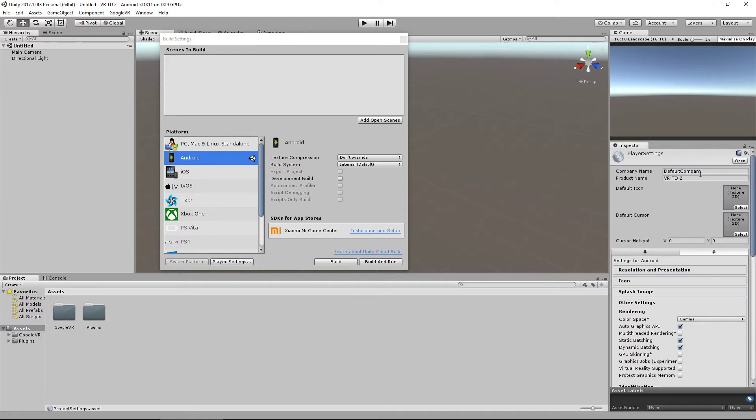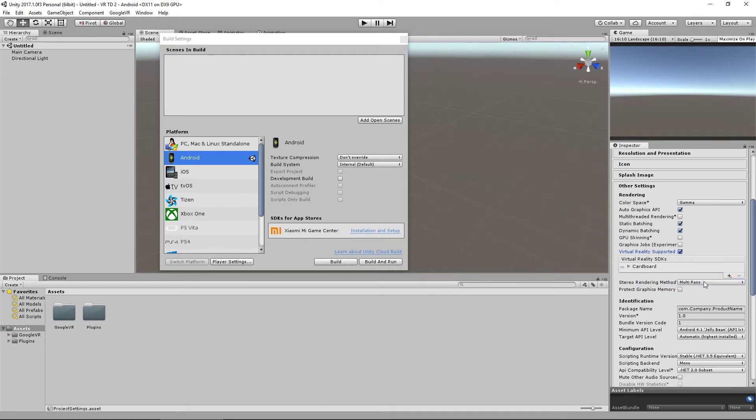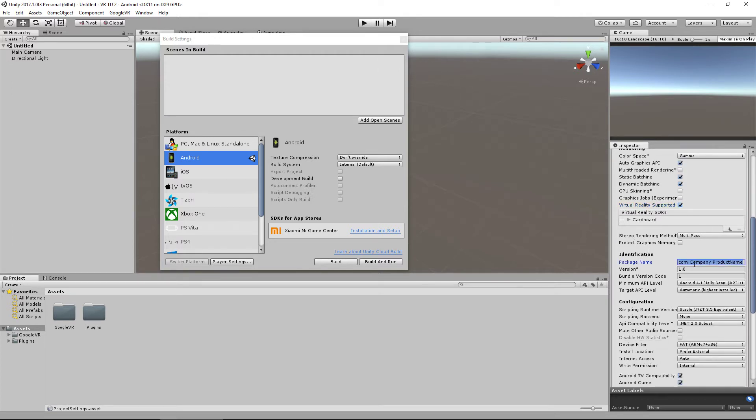Once the platform switches, click on Player Settings. I'd suggest changing your company name — I'm going to use Dingle Education. The most important setting is Virtual Reality Supported — tick that, click the plus, and make sure you've got Cardboard in there, otherwise nothing we do will work. Then set your package name in reverse website format, something like net.dingle.edu.td. Finally, change the Minimum API Level to 4.4, which is the bare minimum Android version that supports Cardboard.